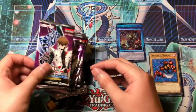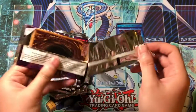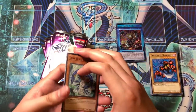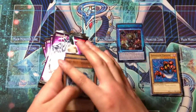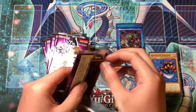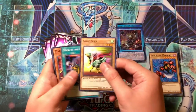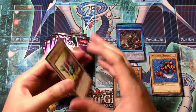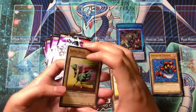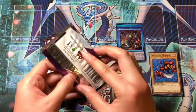Heavy Metal Raiders to start us off. Going into Attack from the Deep — Blade Knight is in here, and I think Magician of Faith is too. There's also the big water monster — I think it's Daedalus. These packs were on clearance, four bucks a packet, making them a dollar a pack — pretty good deal for a cheap pack opening.